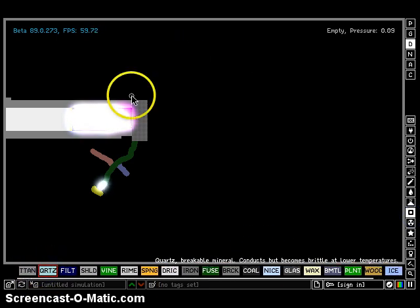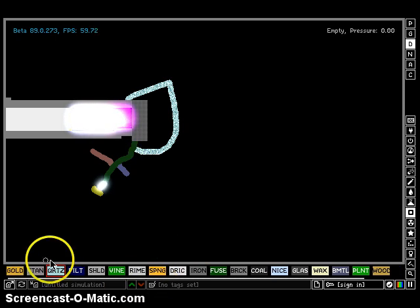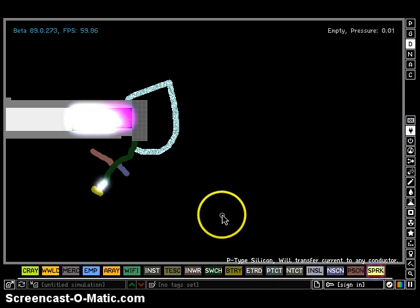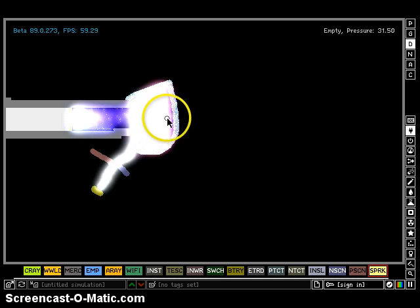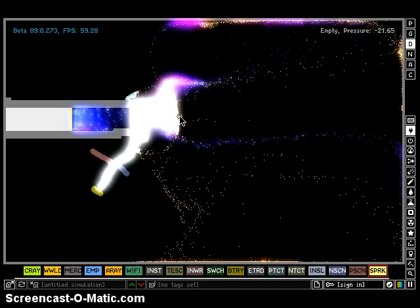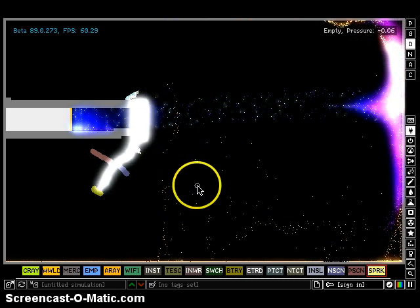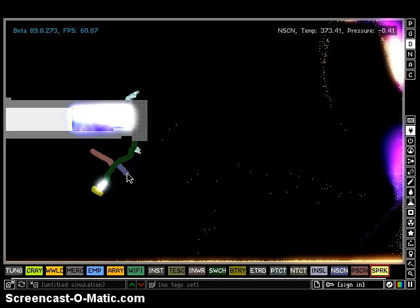Okay, let's try it with Quartz. Quartz is a pretty strong material. We spark PSCN. Oh my gosh — it's so cold. Okay, now it's getting hotter and hotter. The plasma got a better hold of the Quartz.